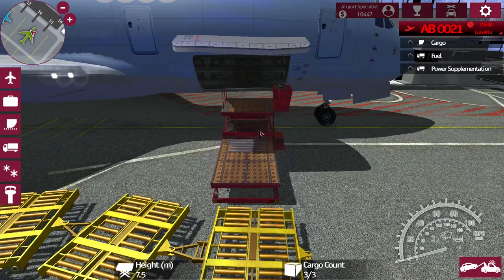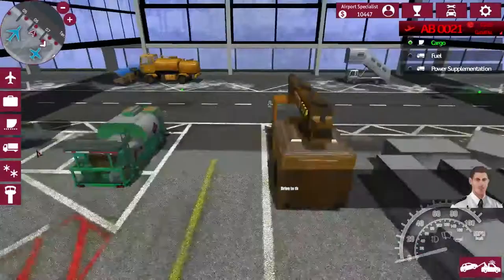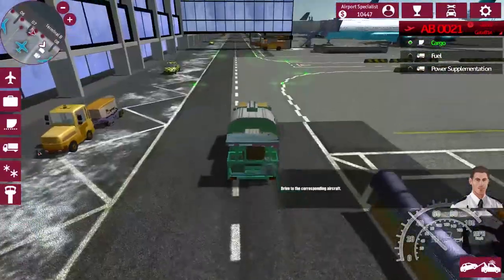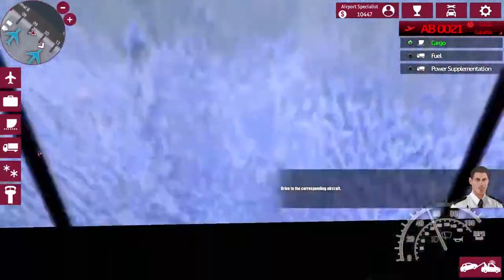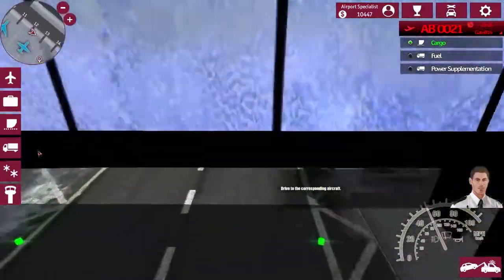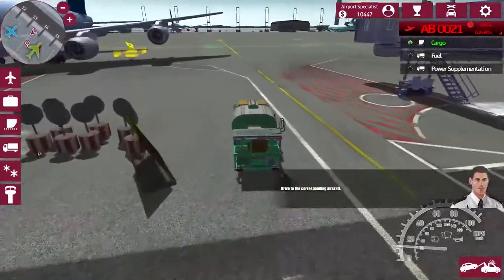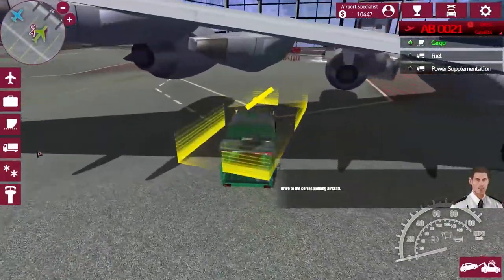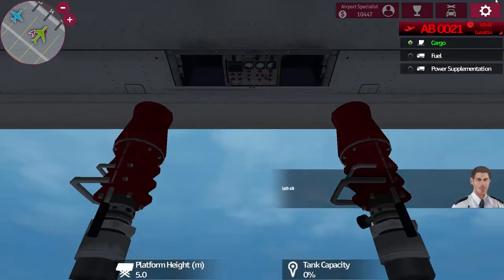I don't know if we're gonna have enough time to get the fuel and power supplementation in. Let's get fuel out there as soon as possible because we've got three and a half minutes to get this guy fueled and in the air with land powered up. Even with our increased speeds we're gonna have to probably increase the speeds of the other cargo vehicles as well, as they seem to be taking a lot of time. I will turn off the hints during the fueling process.